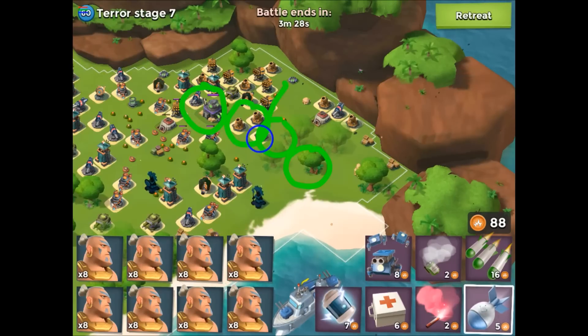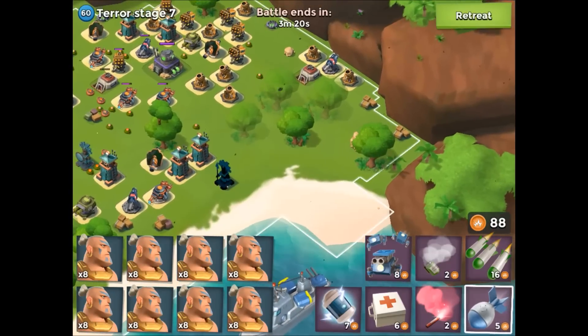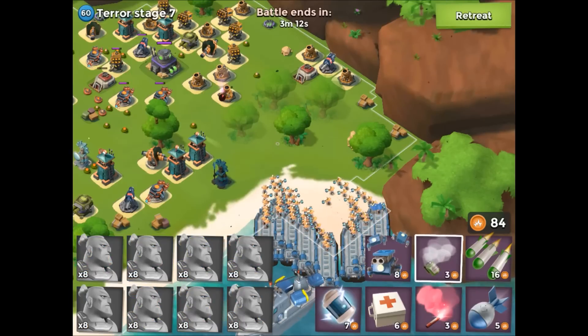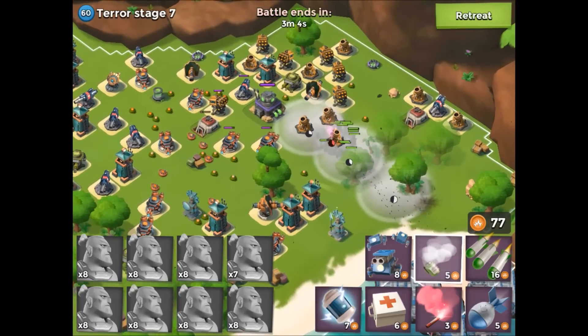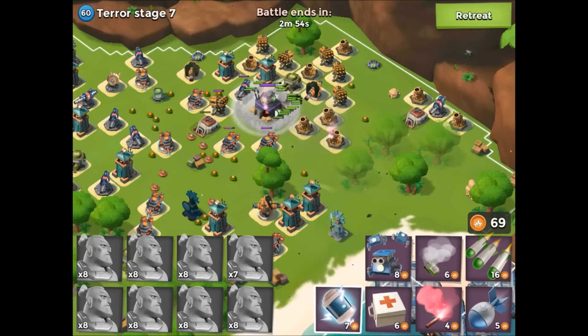If we do it right, it's only going to cost us four smokes to get around the HQ. We're going to overlap our smokes around the mortar to save gunboat energy. We're going to flare directly to the mortar, then flag right there on the beach and unleash the warriors, smoking near the tree and overlapping our smokes to get around the mortar where we flared. Then all we need to do is throw a flare, throw a smoke, and let the warriors get around there taking minimum damage around that mine. Now we're ready to rock and roll with 69 gunboat energy.